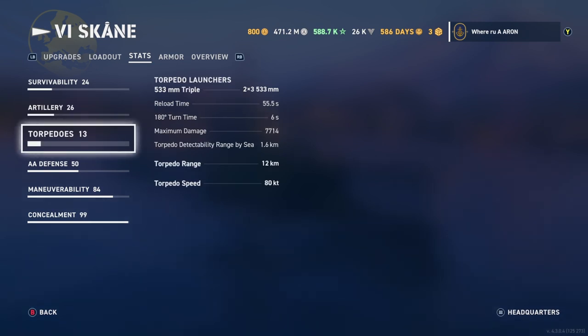Here we go — the torpedoes: 2x5 53s, 55-second reload, so a very quick reload, max 7,000 damage. Words from my friends hurt more than that. Torpedo detectability: 1.6, which is decent. 12-kilometer range — that's the upgraded torps — and 80-knot speed.